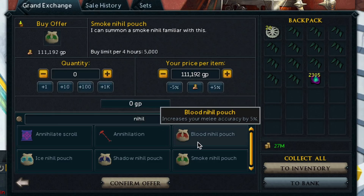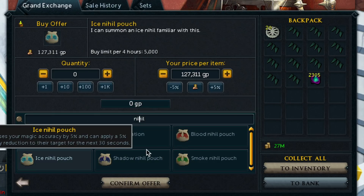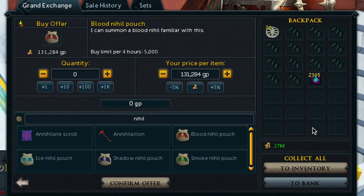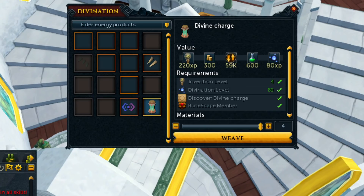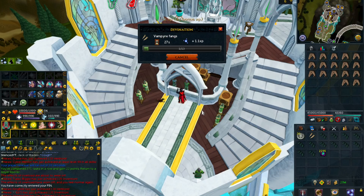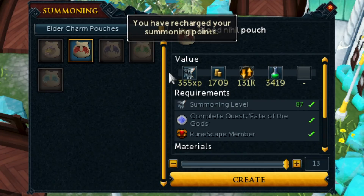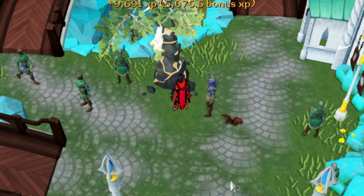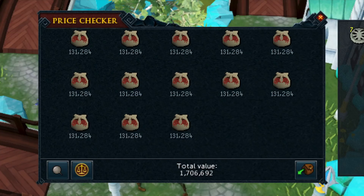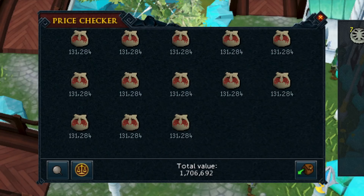The main drop you're going to want to be picking up is the Aviantry Talons. We got a lot of these — around 13 of them in my Beast of Burden already. Moving on to the total loot from this task, we made around 800k just in the common loot, and also got around 43,000 Slayer XP. This task only took around 20 minutes to complete. Most of the money comes from the Nihil pouches. I transmuted the Aviantry Talons into Vampire Fangs — it only costs 10 Elder Energy — so I could make Blood Nihil pouches instead of Smoke Nihil pouches, giving an extra 20k profit per pouch. We made all 13 Blood Nihil pouches, obtaining around 1.7 mil just from the pouches, giving us around 2.4 mil total for this task.